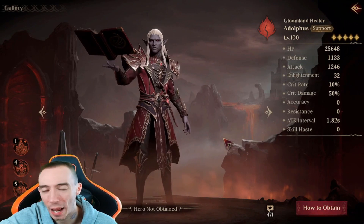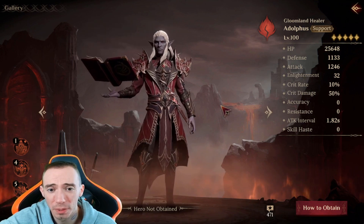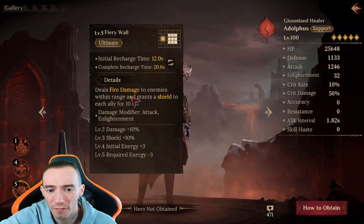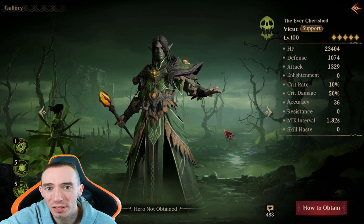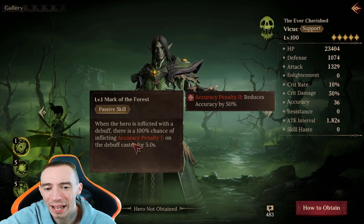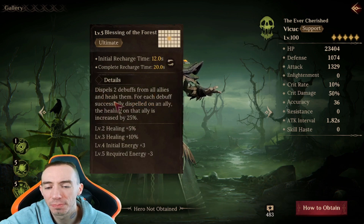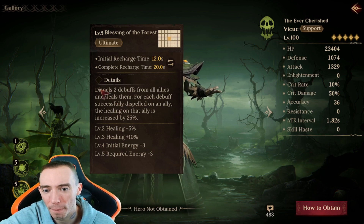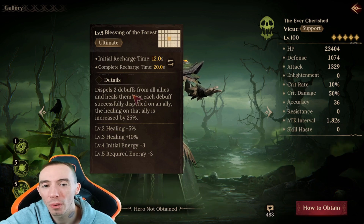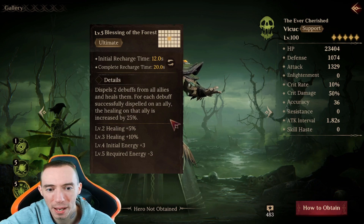The second recommended build is a fire/poison team. First hero is Adolphus, an epic fire support — the only fire hero in this build — with shielding effects on allies and a little fire damage. The second hero is an epic poison support with 100% chance to inflict accuracy penalty on the debuff caster, heals poison damage, inflicts attack penalty, and most importantly dispels two debuffs from all allies, healing them for each debuff successfully dispelled.